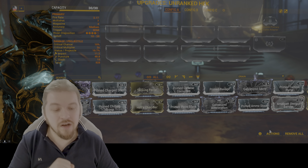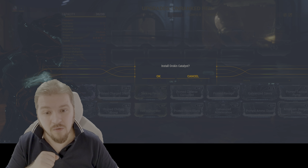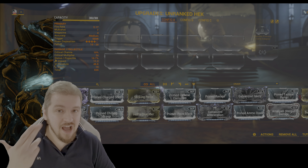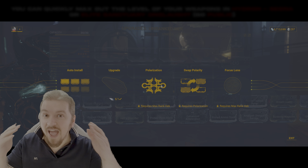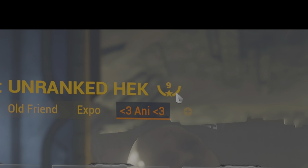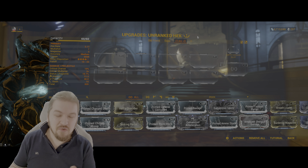What you need to do to max out the weapon is twofold. Number one: jump into actions and install the Orokin Catalyst. You can farm this one by doing sorties or from Nightwave - it's essential to maxing out any weapon in Warframe. After you get yourself an Orokin Catalyst, max out the weapon to rank 30, then jump into actions and polarize the slot, or add a Forma. This will allow you to limit the drain of high-ranking mods.